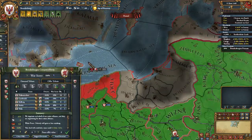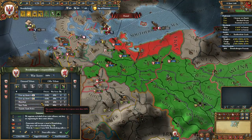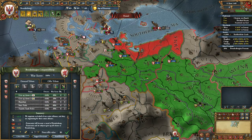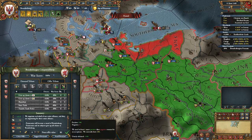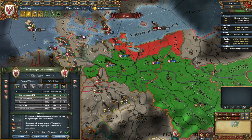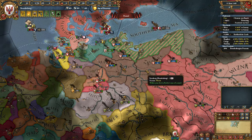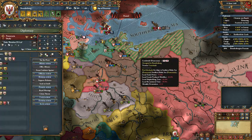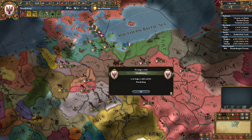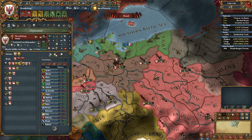Now we are going to vassalize Pomerania and remove their claims in our country, because we need to vassalize them soon. I don't want to take money from them because most of it's going to go to Poland - I need them to be strong. So basically in the first five years we've completed the war, we've vassalized Pomerania. We've got six months to just recover, train, and adjust our rivals.